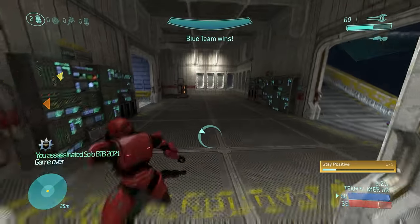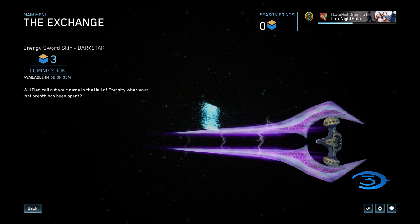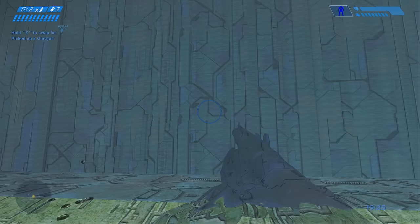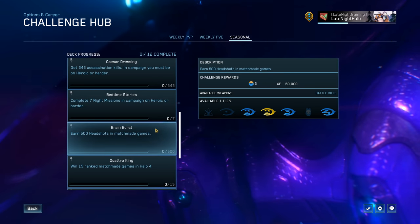The new MCC season is Among Us, and it's called Elite. It's one of the biggest MCC content drops yet, rivaling the ODST one from last year, but it's also been quite buggy as a content drop, which we will get into. For now, though, let's talk about what's in it.